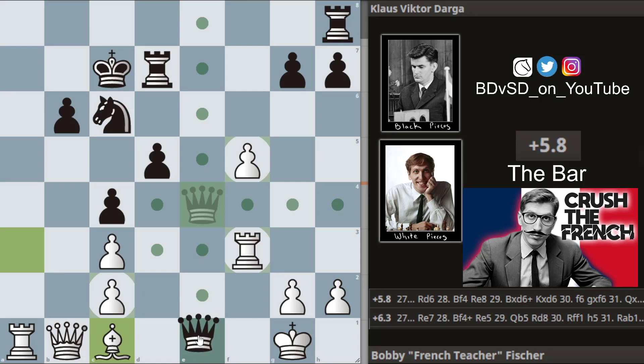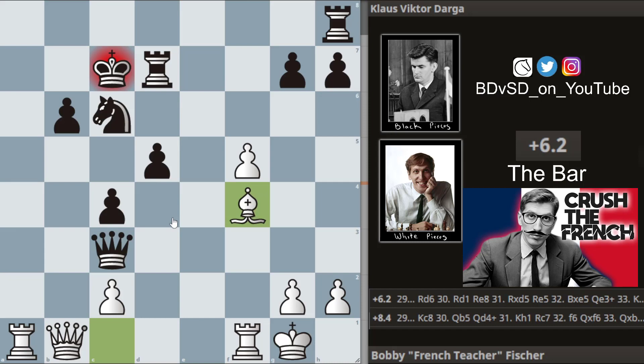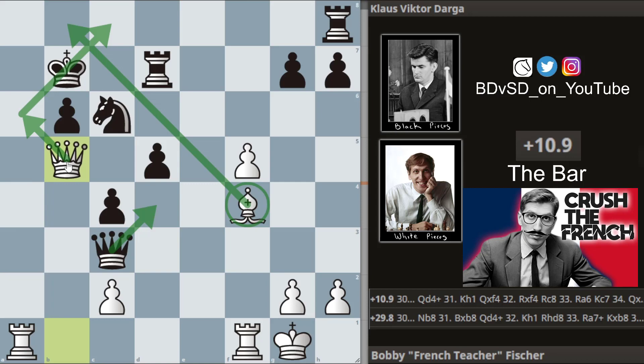We get bishop to c1 and queen to e1 check. Bobby just drops the rook back hitting the queen, we get queen taking and bishop to f4 check. Klaus moves his king and we get queen to b5, and Klaus resigned in this position because there's a mate-in-one threat looming and the only way to get rid of it is to give up the queen. Hope you guys enjoyed and see you in the next one!